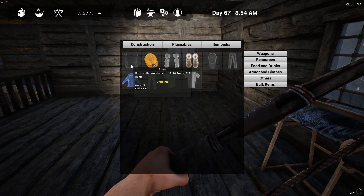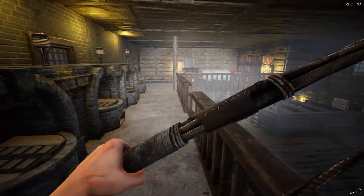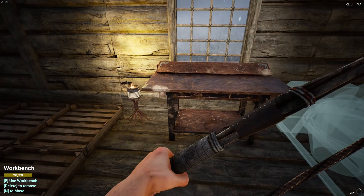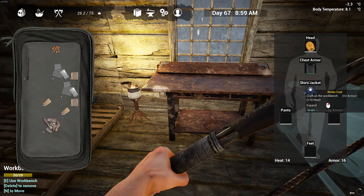Five cloth, ten Kevlar — made on the workbench, which is not here. Do we have a workbench over here? Yeah, there's a workbench right here. Big brain, guys. Five cloth — let's go ahead and split that in half. We've got some body armor, so we're a little bit more protected. It automatically equips once you first make it. If you take it off, you will always have to put it back on, so make sure you keep that in mind.